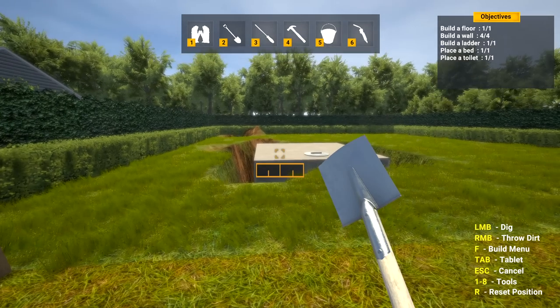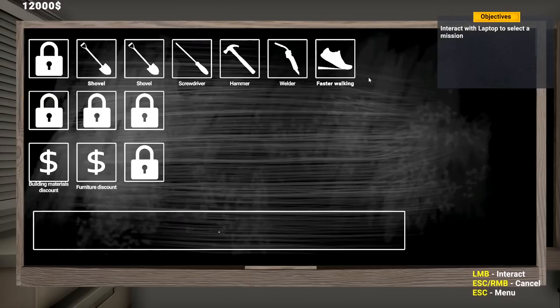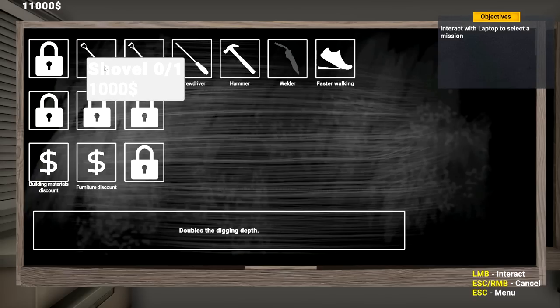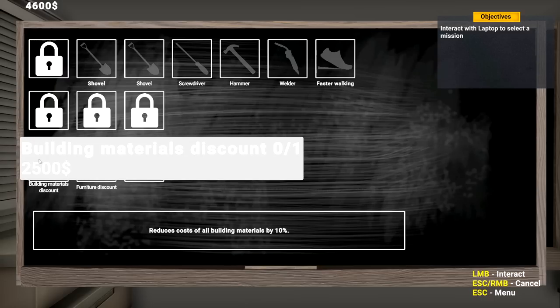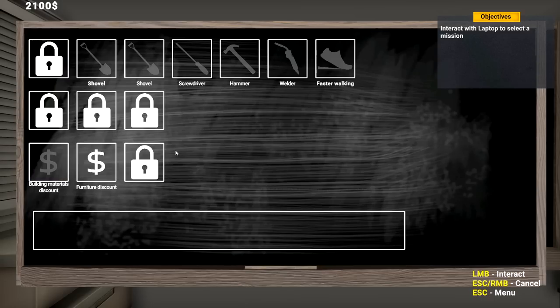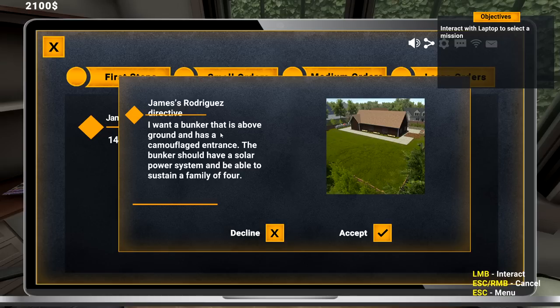I think we completed it all! Open this up - info and finish job. We did everything. Finish this up - we have 12,000 buckaroonies! A welder upgrade would be kind of nice, it takes a little bit longer. Definitely takes longer than it should. Fully upgraded shovel - get that one, that one, get that one down, why not. Building material discount, furniture discount - we wish we could get them all.